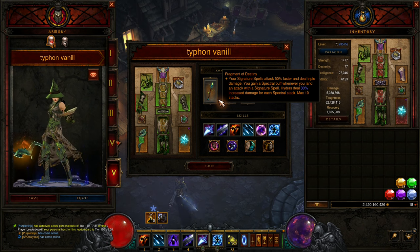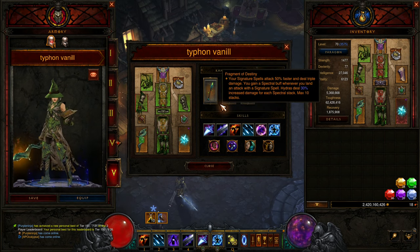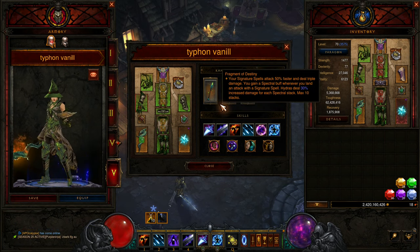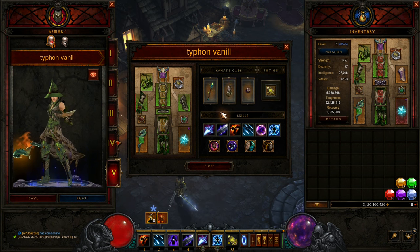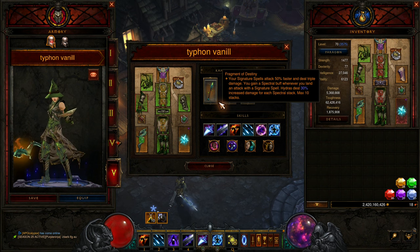Similarly, Fragment of Destiny is only active after we've swiped something. You need to hit something as well — this buff is up for 5 seconds. So we only have our full damage buffs within 6 seconds of a Blizzard cast and within 5 seconds of a Fragment of Destiny proc.